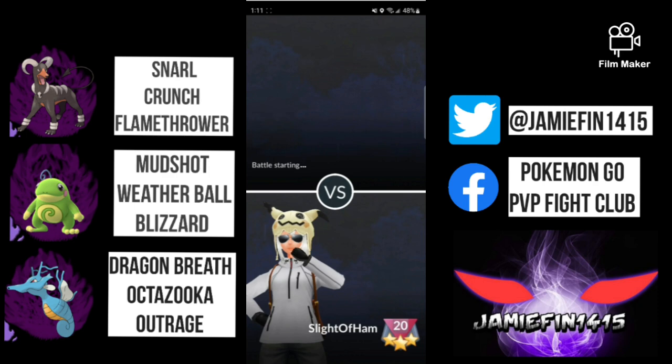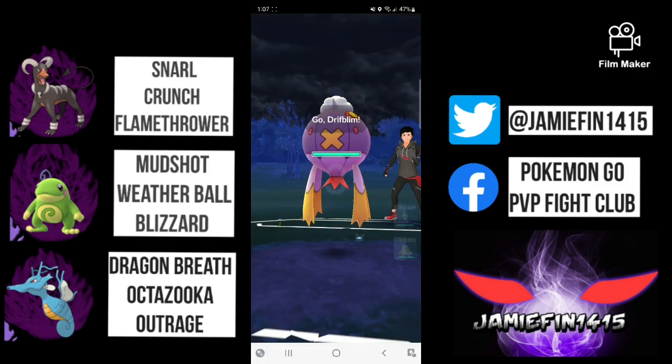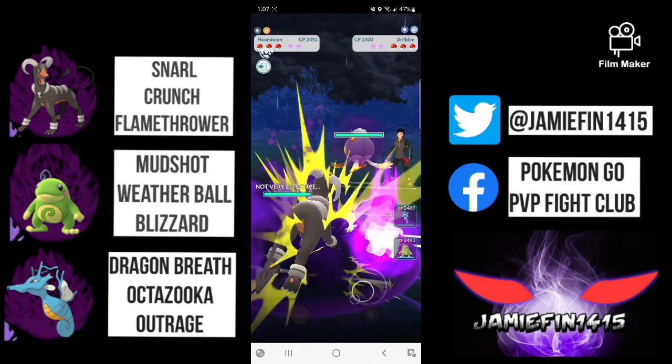We are in the final week of Season 11, nicknamed the Season of Spice — and let's not kid ourselves, there is zero spice to be seen. But Sleight of Ham is bringing some absolute spice to the open Ultra League. We have got Shadow Houndoom and Shadow Kingdra on the same team, and it's not only spice — he actually gets some huge wins. We will be leading Houndoom for the duration of the video. Rounding off the team, we have Shadow Politoed operating on the safe switch with Blizzard.